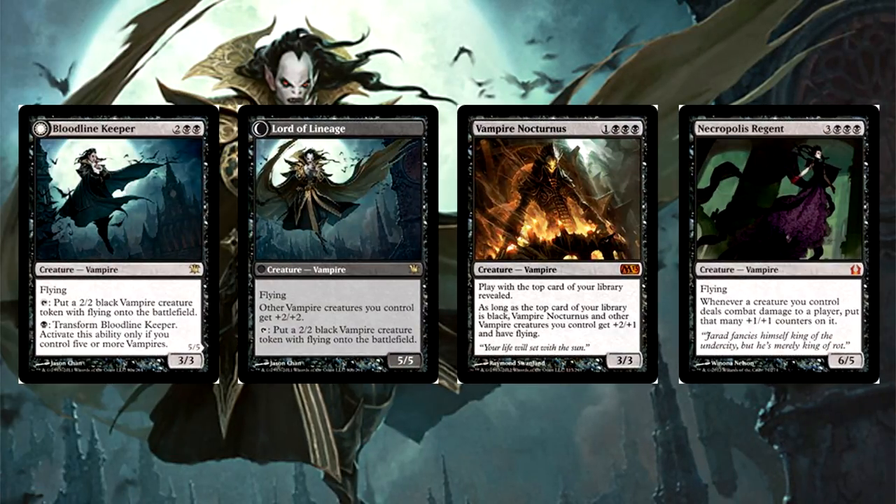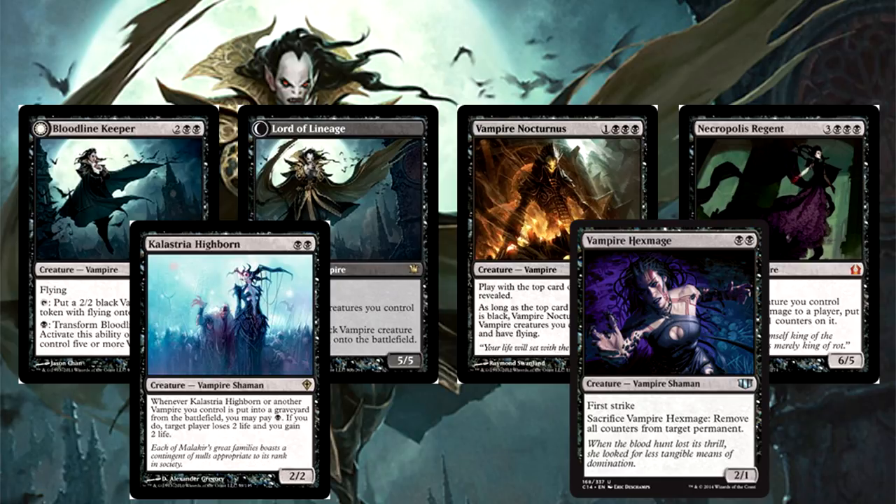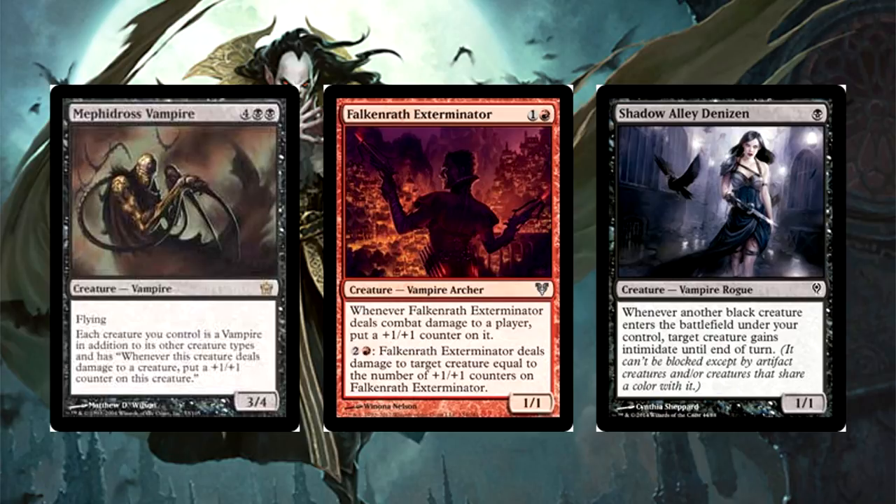If we're talking vampire staples you just gotta grab: Bloodline Keeper is one of the most powerful vampires of all time and hilariously fun to play with. Vampire Nocturnus is crazy strong, Necropolis Regent doesn't directly impact vampires but that trigger speaks for itself. Kalastria Highborn for more life gain, and be sure to include Vampire Hexmage to kill Planeswalkers at a moment's notice. For lesser-known vampires: Methadross Vampire pumps all your creatures and makes them all vamps; Falkenrath Exterminator can kill most anything with all the +1/+1 counter shenanigans; and Shadow Alley Denizen helps you trigger combat damage to player abilities — especially synergistic since the vampires Edgar creates are black.